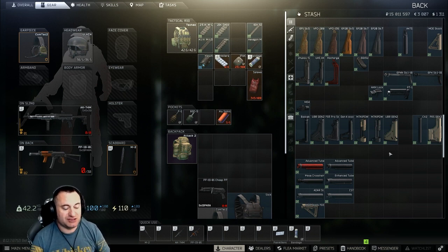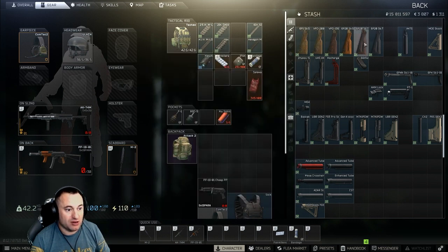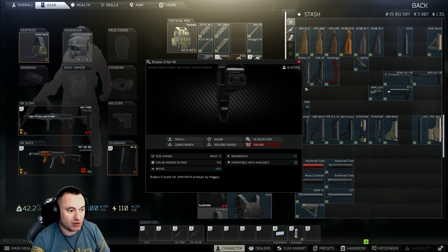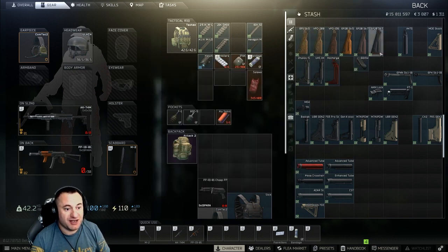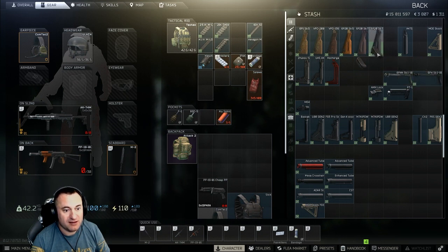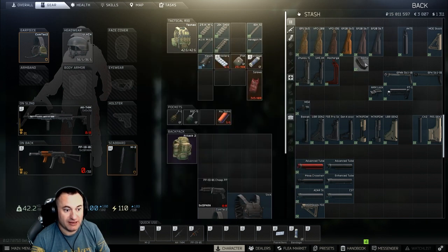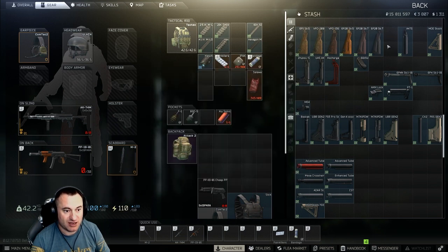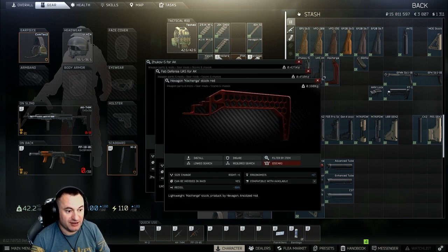Stocks are one of the more confusing parts of AK builds because there's an overwhelming number of options. I've broken them into groups. First are the straight stocks that bolt directly on - wooden stocks, polymer stocks, and aftermarket tactical stocks. Most standard wooden stocks and two others can accept a rubber butt pad which gives an additional plus 5 and plus 1 - fantastic for budget runs, available at Prapor level 2. Stats ordered from highest recoil reduction to highest ergo: 49/11, 46/14, and 39/17.